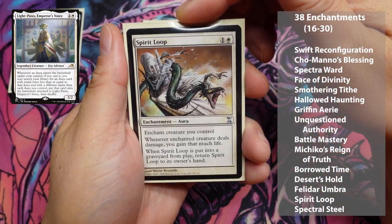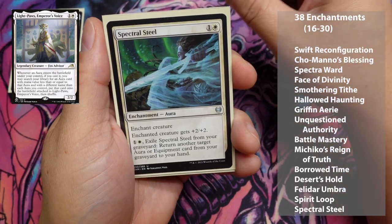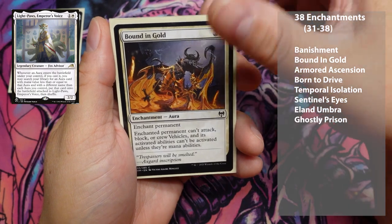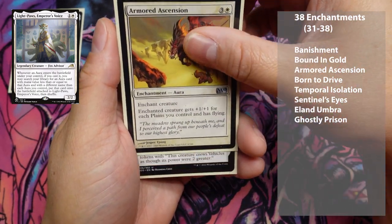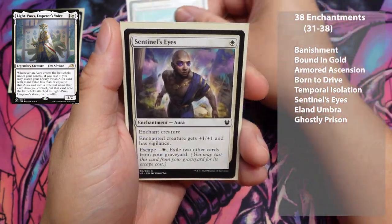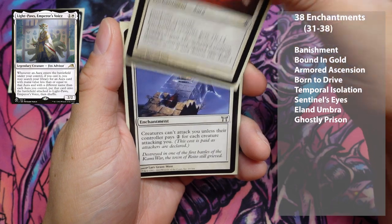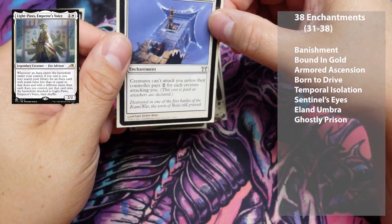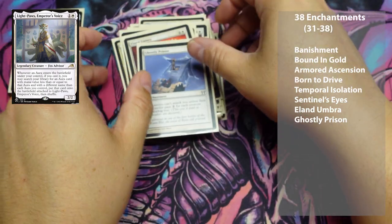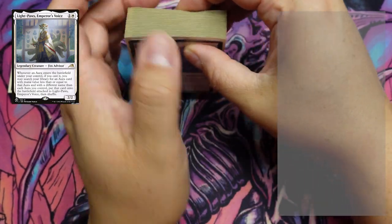Spirit Loop is one of my favorites. Basically it's lifelink worded differently, so you can actually give Light Paws lifelink and this, and double the life gain. Impressive. We also have Elenda Umbra and Ghostly Prison, which is cool — I love the art on that one. So there you have it: 39 enchantments — auras mainly, because you equip those on Light Paws and then go about your day.